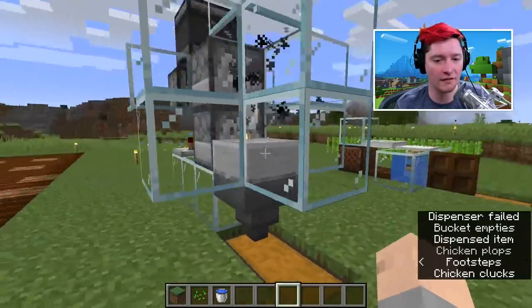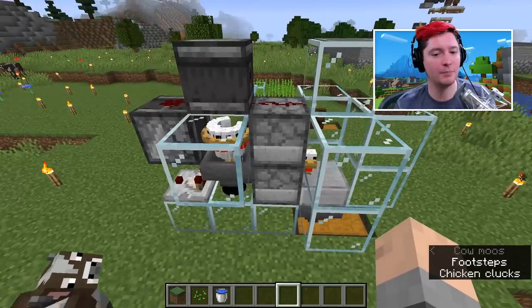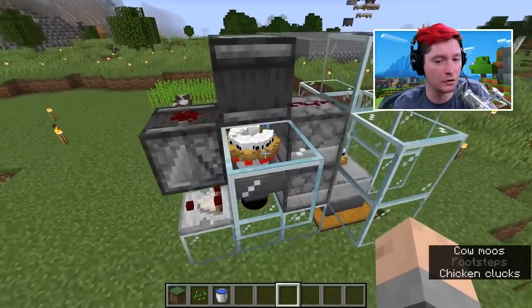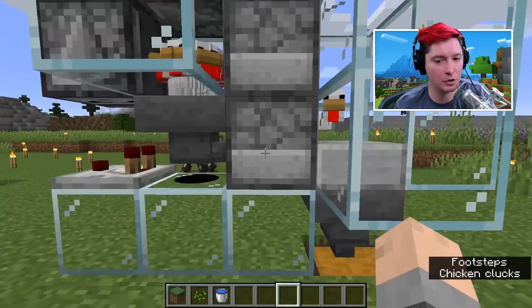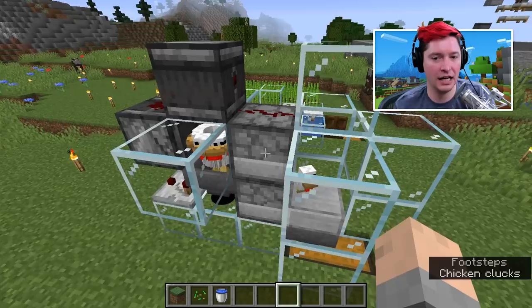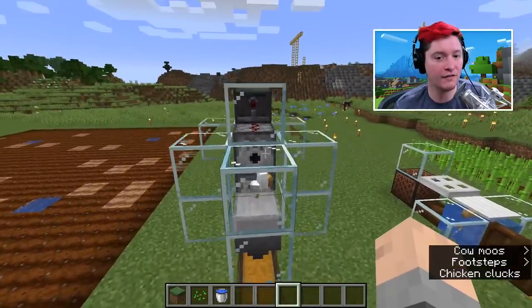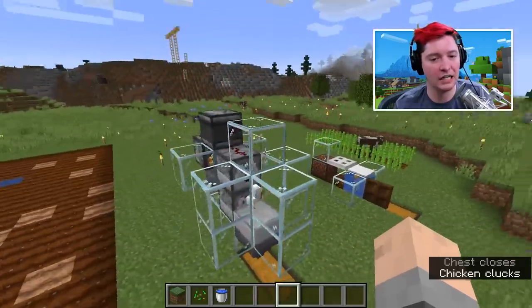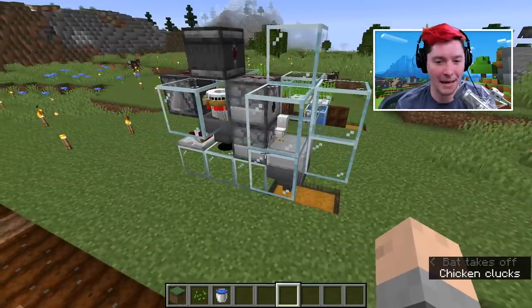This is one of the first of the mob farms I'm going to show you — a chicken farm, and this is by far the simplest chicken farm in my opinion. You have some starter animals back here and these chickens are going to be laying eggs that go into a hopper, which will go into a dispenser and create babies. When the babies grow up, they will get hit with a lava bucket that pops in and out really quickly, then they'll die to the fire damage and leave their remains inside of this chest. This is a very efficient way to make one of these farms.